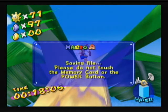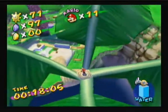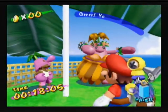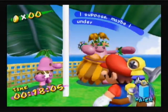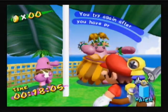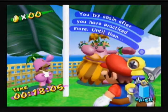There are some blue coins right up here I can grab while I'm waiting for this slowpoke. You slowpoke — last one there is a rotten slowpoke! He says maybe he underestimated me a small bit. Finally he realizes I'm the master — you are the weakest link.